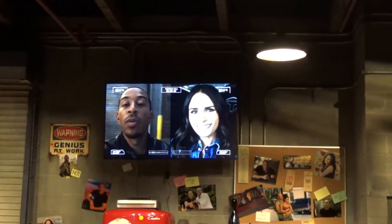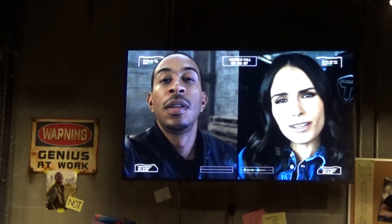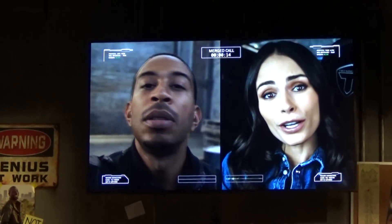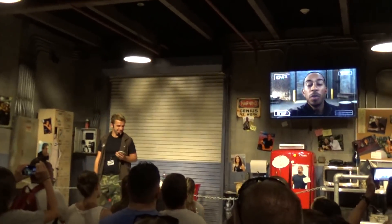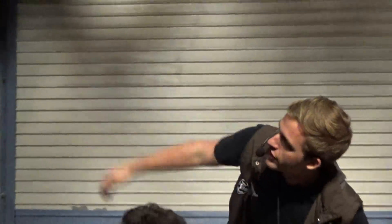Tej calls in on the monitor with Mia. He confirms the rides are ready to roll out. Mia tells the guests to have fun at the party. Tej then instructs his crew to send everyone over to the war room, telling them to say hi to Jamie — it's Jamie's first day alone, so treat him like family.